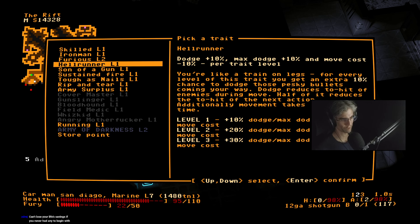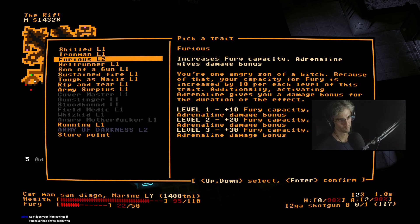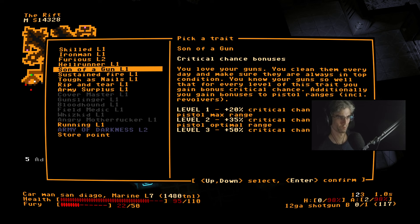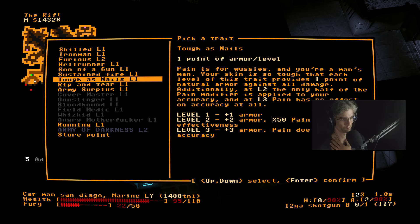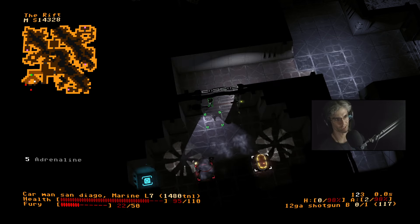I think I'm gonna grab — hmm. 28 plus adrenaline damage, adrenaline damage bonus on crits, base damage on consecutive shots, Tough as Nails, extra armor — I think I'm just gonna take Tough as Nails.